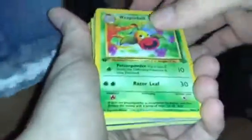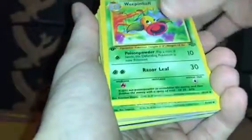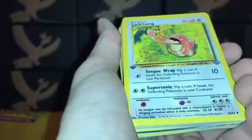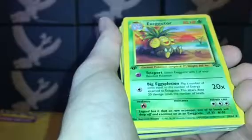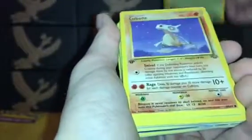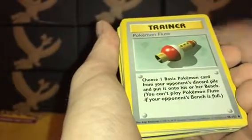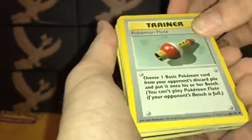We're gonna open that up in a minute. We're gonna run through all the cards we opened in the first half of this video real quick in case somebody didn't catch the first half. So we have first edition jungle Weepinbell, first edition jungle Parasect, first edition jungle Lickitung, first edition jungle Exeggutor, first edition jungle Cubone, first edition jungle Bellsprout.